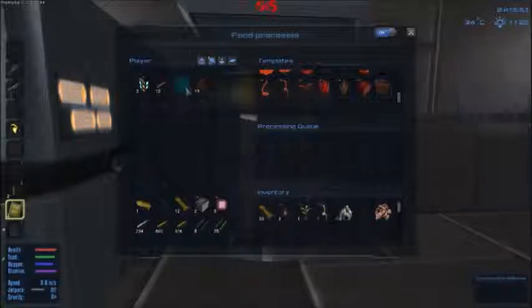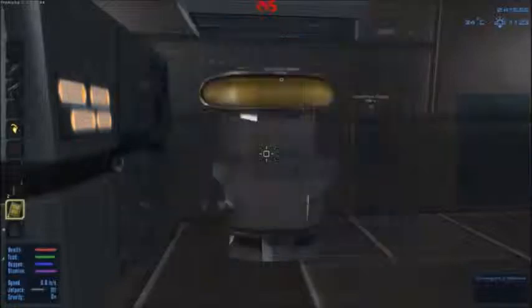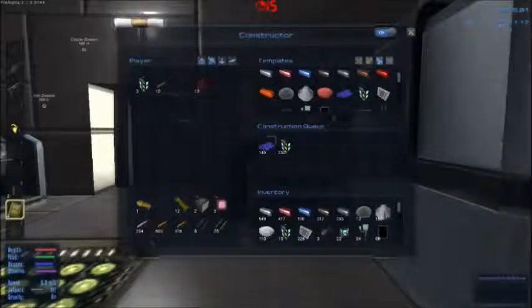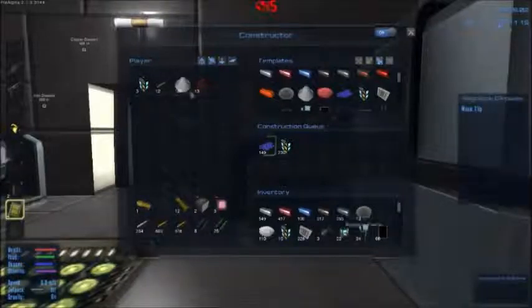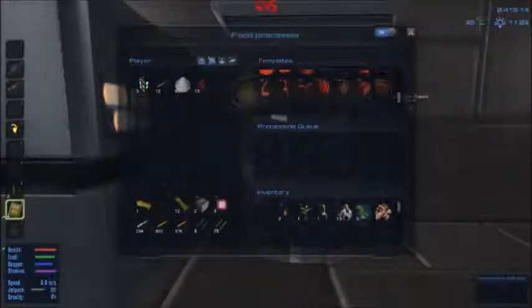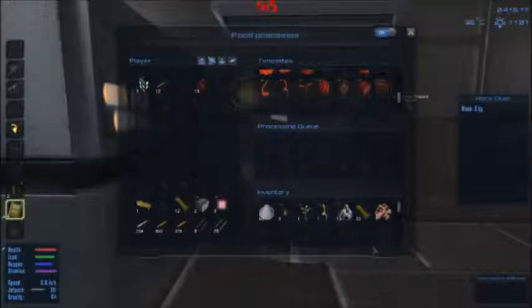In order to make use of that, we are going to need purified water and rock dust. I believe we have rock dust in here. Yes. So we'll cut that in half - we'll leave half in here and put the other half in here. Move these over. So now all we need is purified water.